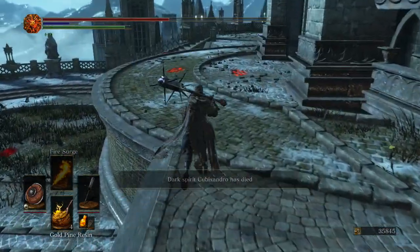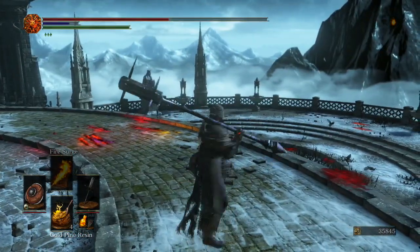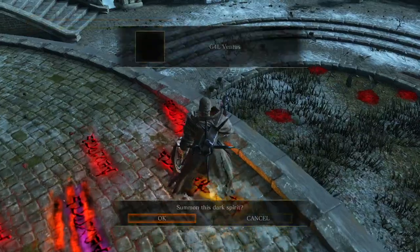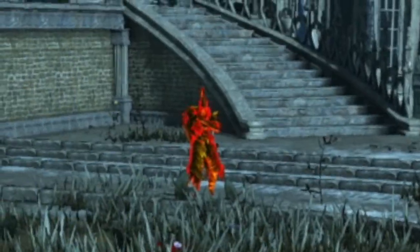This thing, whenever you actually get to hit people with it, hits really hard. And I do have the gold pine resin giving it an extra little boost in damage. But the problem is hitting people with it. And we have a washing pole opponent — let's go ahead and buff the weapon.